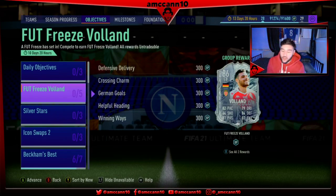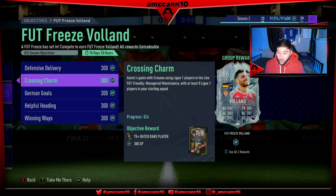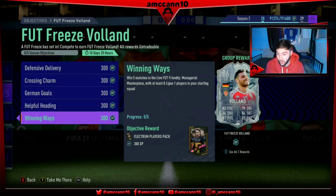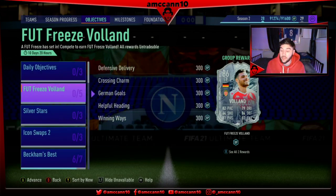Fut 3's Voland - such a weird card. This guy is usually a striker and he actually looks a very very nice centre half. I'm interested to see his in-game stats. So they're all with at least 8 Ligue 1 players in your starting squad - assist 3 goals using a defender, assist 4 goals with crosses, score 8 in 8 separate rivals matches with German players, score 2 headers using Ligue 1 players and win 5 matches in the FUT Friendly managerial masterpiece. Very very easy to get a hold of this guy - he's there for 10-11 days.